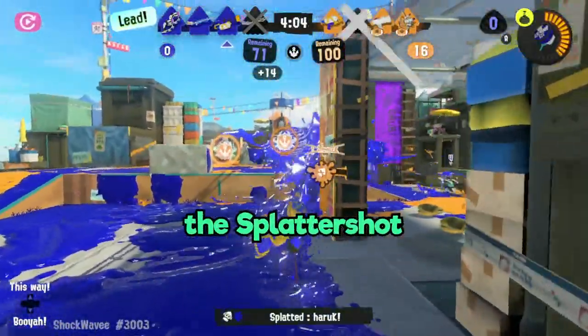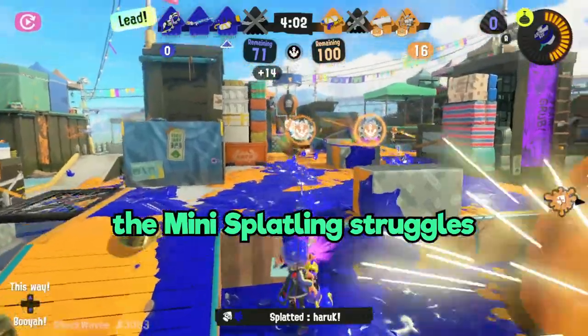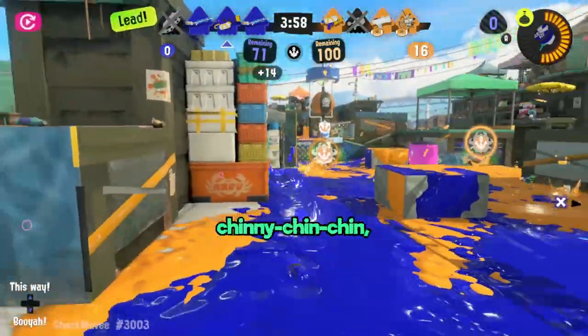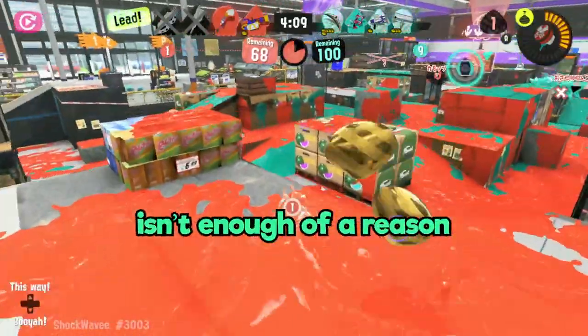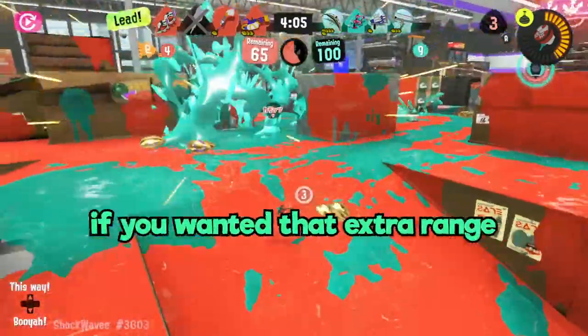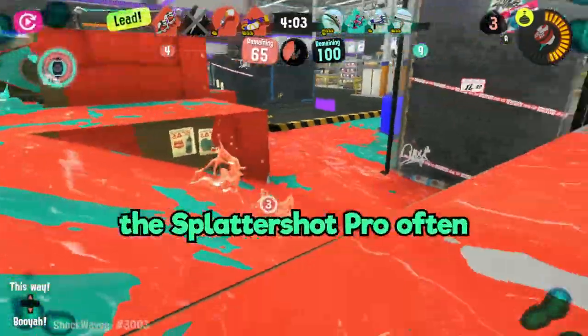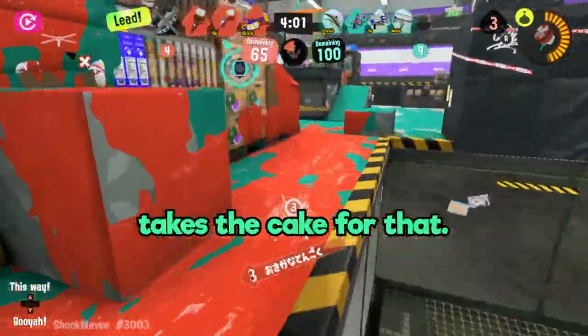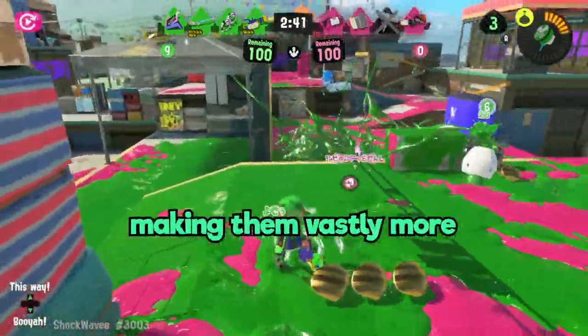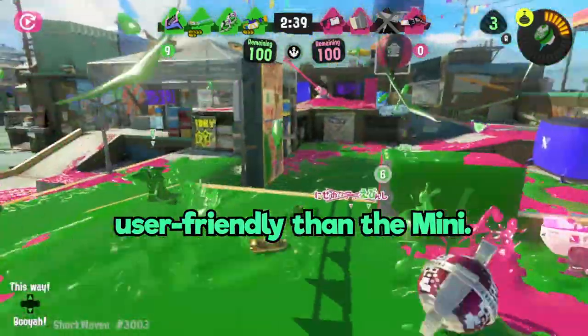For example, when compared to the splattershot or nzap, the mini splatling struggles to be relevant. The mini only outranges these two weapons by the hairs of its chinny chin chin, which honestly isn't enough of a reason for people to pick it up over these two competitors. And if you wanted that extra range of the mini, the splattershot pro often takes the cake for that. On top of this, these three weapons don't require you to charge your shots before firing, making them vastly more user-friendly than the mini.